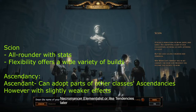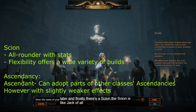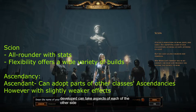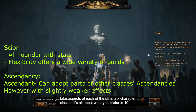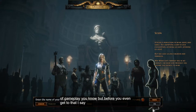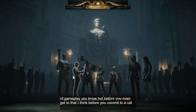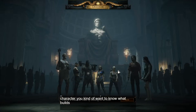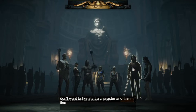And finally, there's the Scion, who is like a jack-of-all-trades. When she fully develops, she can take aspects of each of the other six character classes. It's all about what you prefer in terms of gameplay. But before you commit to a character, you kind of want to know what builds to follow, because you don't want to start a character and then find out maybe that's not really for you.